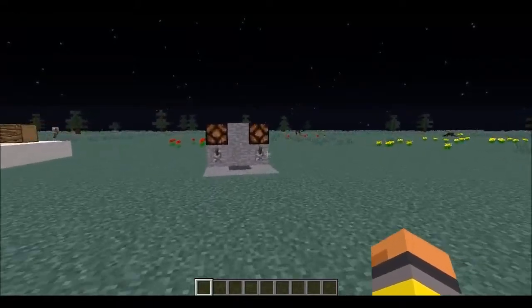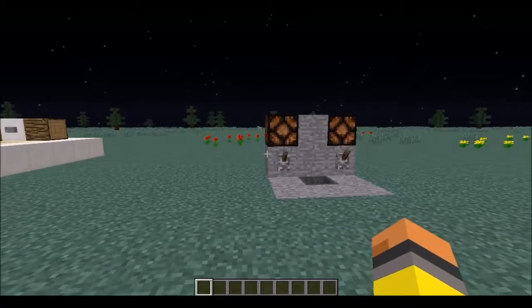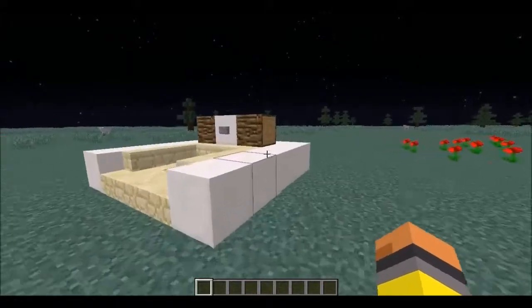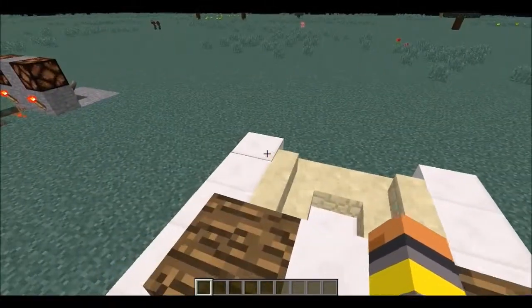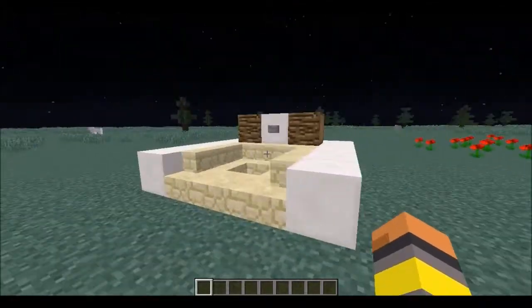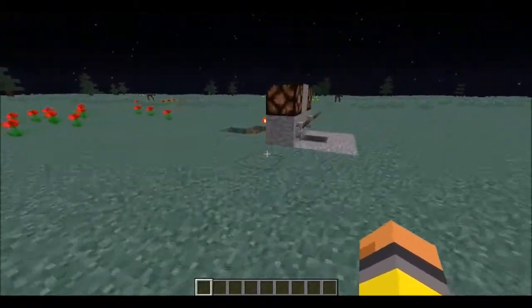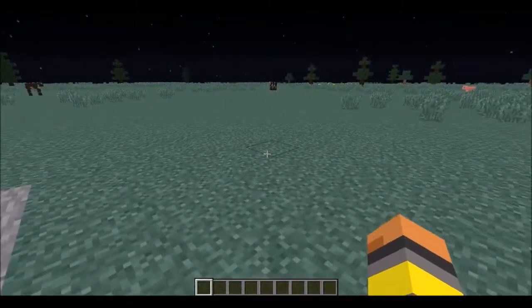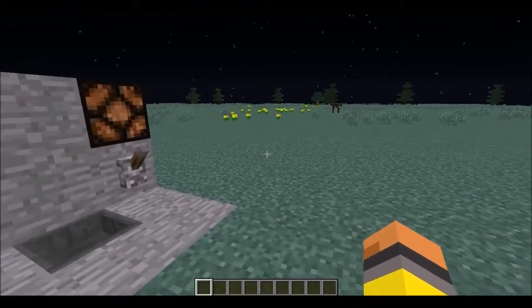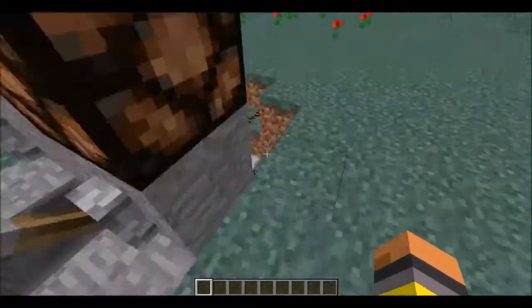Alright guys, what's going on, it's the Lemon King here back for another Minecraft Redstone tutorial. This tutorial is on how to make a wool slash mutton farm. I know I haven't done a Redstone tutorial in a while. If you know what these two are — an automatic armor dispenser — they're on my channel in the Redstone section if you want to look them up.